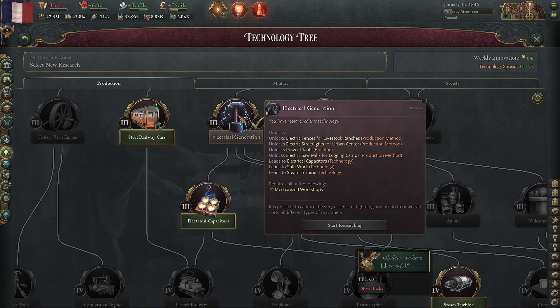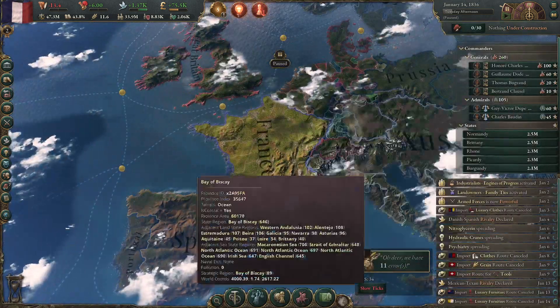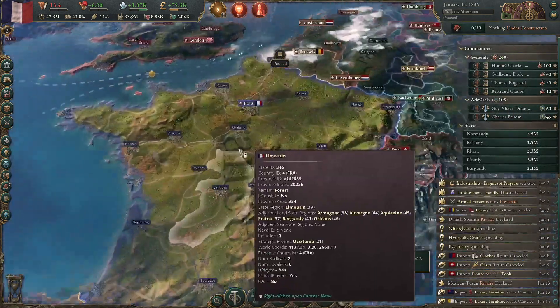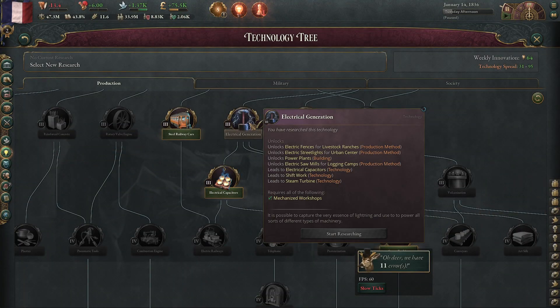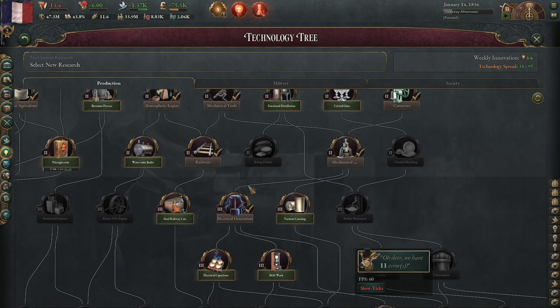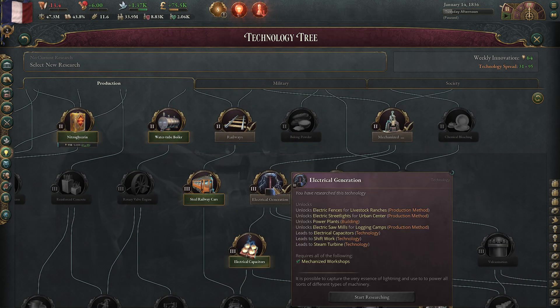Really, really powerful things. So Electrical Generation is sort of a pinnacle technology for the early mid-game. You should probably be targeting this in the 1840s or 1850s, depending on how developed your nation starts. I would aim to get it no later than the 1860s, even as a minor nation, simply because of how powerful it is and what it does to your economy. That's Walker, that's WePlayGames, and that's electricity. Take care.